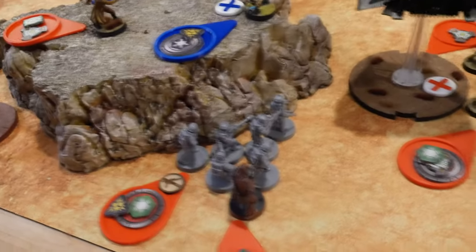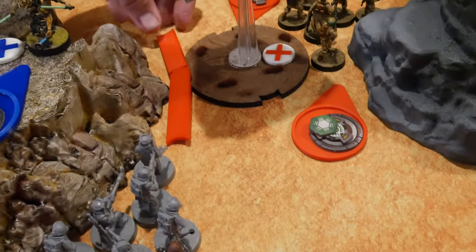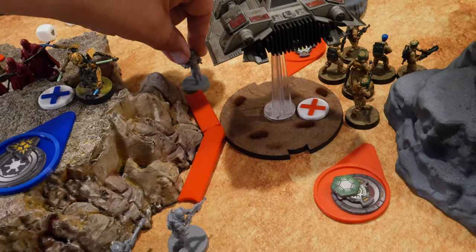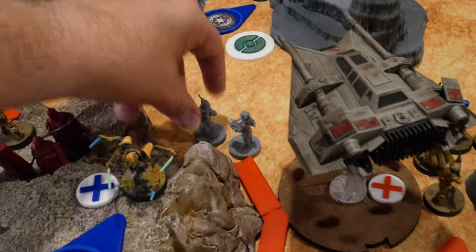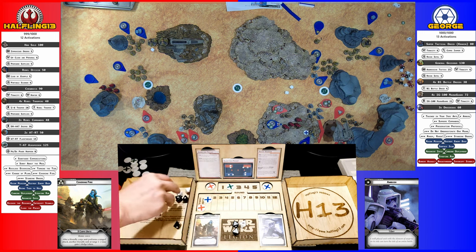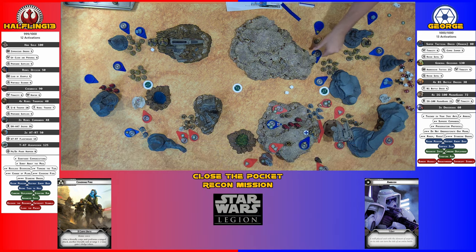I'm going to go with the gray unit of Rebel Troopers. I'm going to rally — scoring it this time. So they are going to move and shoot at the MagnaGuards, the gray ones. Three crits. I'll dodge one, so five hits. I finally killed a unit.